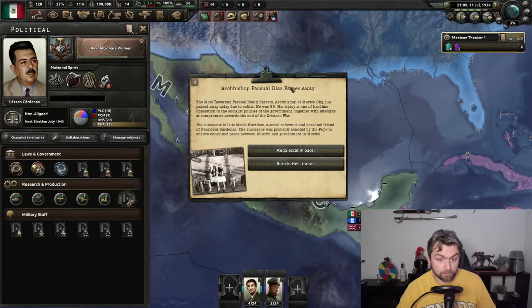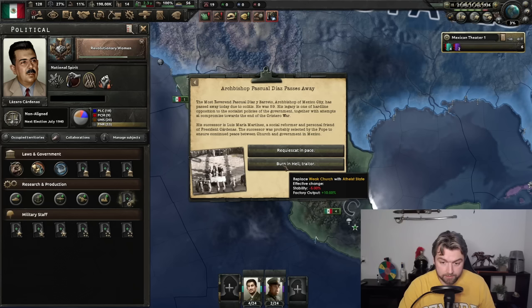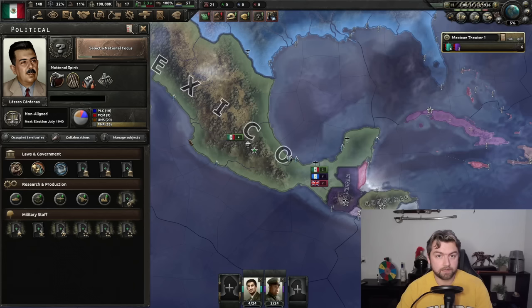Now you're going to be receiving a series of events that all relate to the church. Depending on the action that you choose, that is going to either strengthen or weaken the church. If you make the church too weak or strong and your stability is below a certain amount — I believe it's 60% — then that means you are going to have a civil war. That is where the Cristero War and the Second Mexican Revolution events come in. Going with the 'burn in hell traitor' option sends you into an atheist state, which is simultaneously going to cause you to go through a civil war. In the beginning of the game, you need to balance this and maintain a decent level. I prefer having a slightly more Catholic state, so 'requiescat in pace' is what I'd choose.